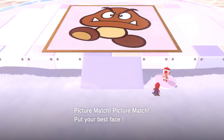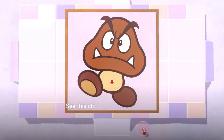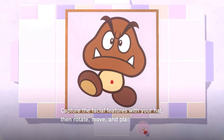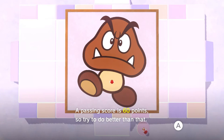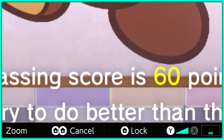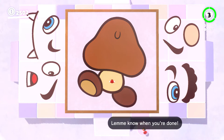Over here there's a Toad. Picture match — put your best face forward. If you can master your picture match, I'll give you a power moon. Want to give it a try? Alright, go on up there. Let me explain how a picture match works. See the character's face right there? Take a good look because you're going to have to put it back together. Capture the facial features with your hat, then rotate, move, and place them. Each time you place a facial feature, it'll award points based on how well you recreate the face. Passing score is 60 points, so try to do better than that. Alright, let's go, Eevee and Pikachu.